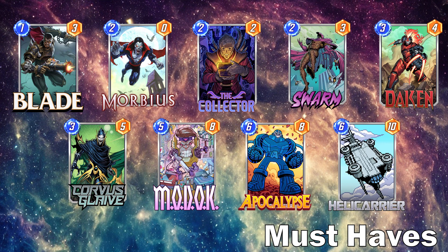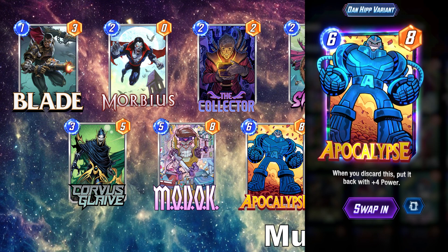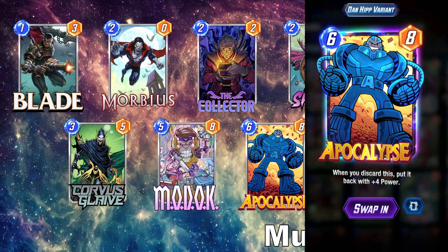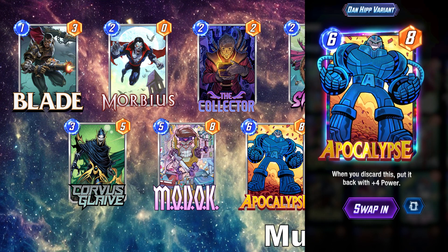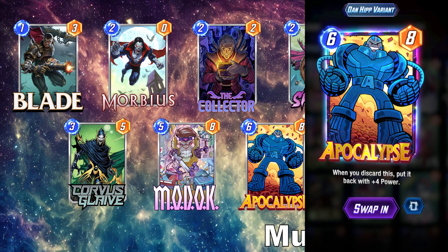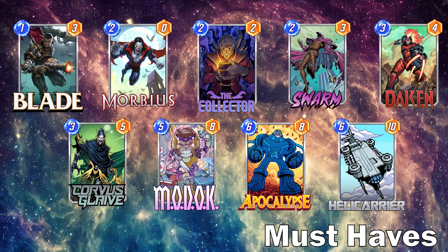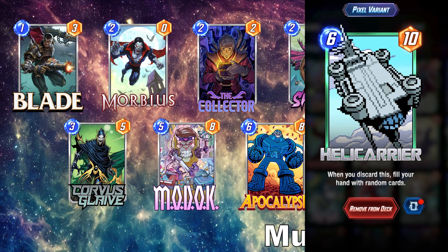Apocalypse is a must-have in this list. He's a great card to have in your hand at all times because he's always a good target to be discarded — he adds value to your Morbius and your Collector. And if you're playing Dracula and can empty out your hand, he works great in that as well. Our final must-have is Helicarrier — it's a great card that wants to be discarded, adding a ton of value for your Morbius or Collector because it's going to add all those cards to your hand.